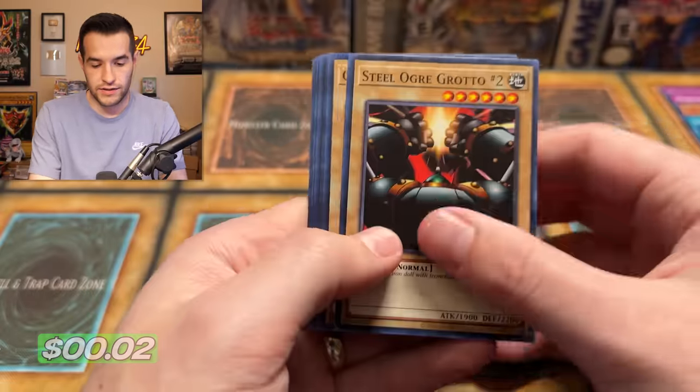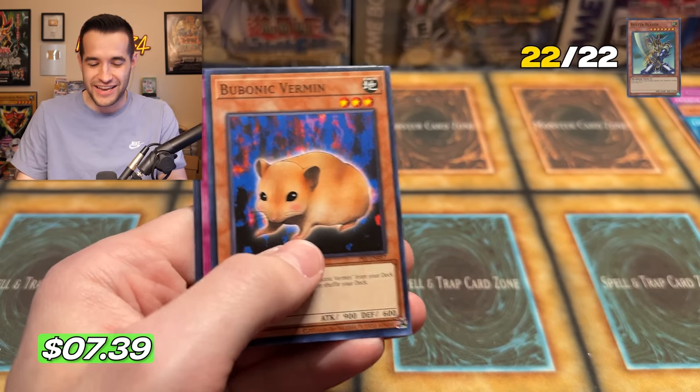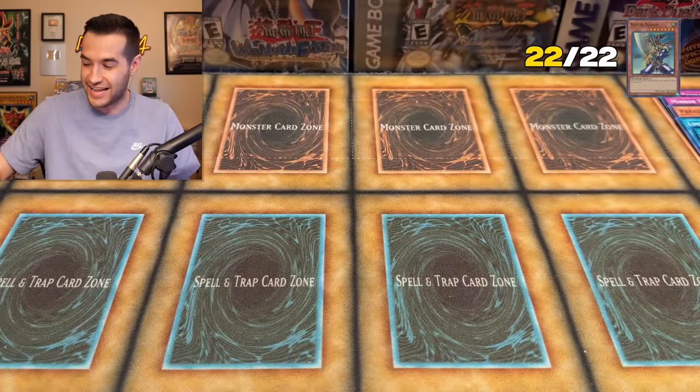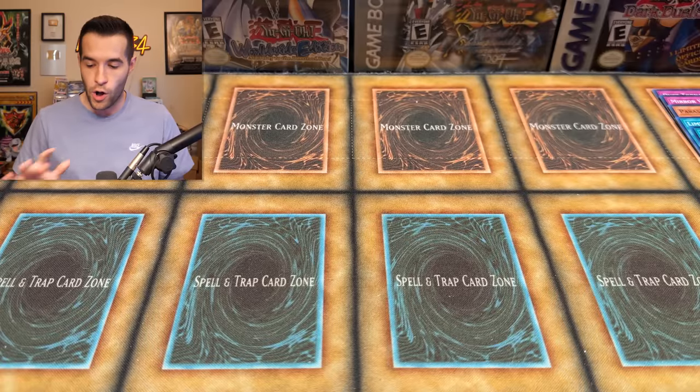Steel Gorgorod... we have a Buster Blader! I knew it — I had the feeling. This is insane. That is officially it. Easily our fastest video to pull all the foils. We opened the minimum number of boxes — we didn't even finish the fifth box — and we opened all the foil cards in the set. That was absolutely insane. If you guys enjoyed the video, make sure to subscribe and go check out the other videos from this series. New one tomorrow and a live stream on Tuesday.